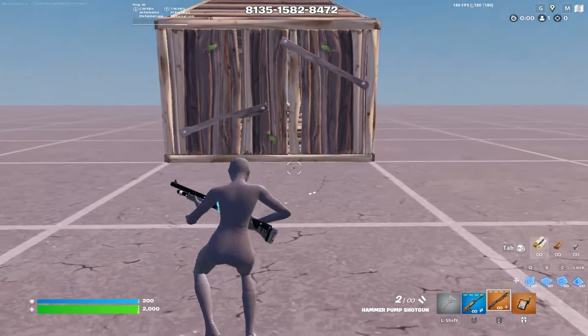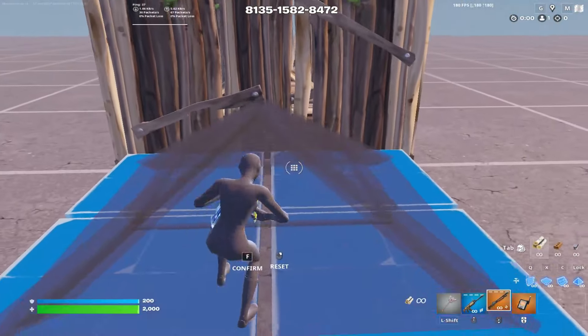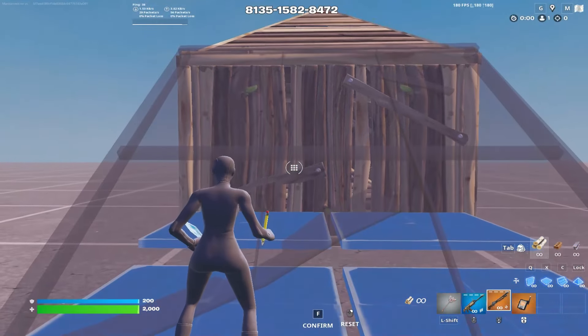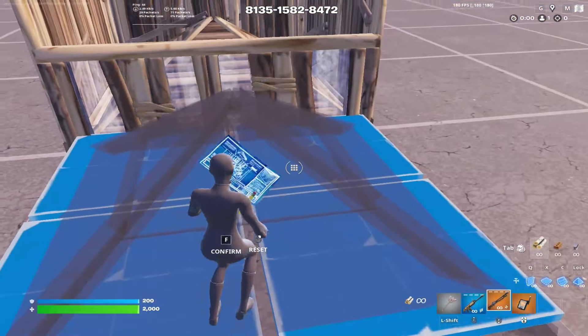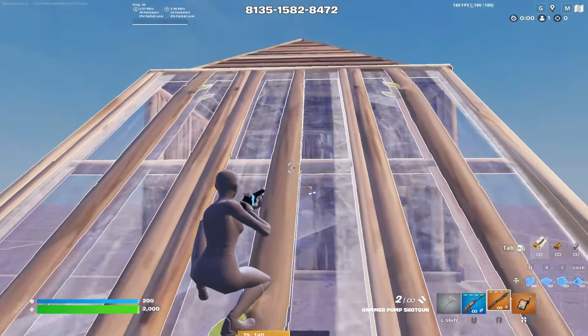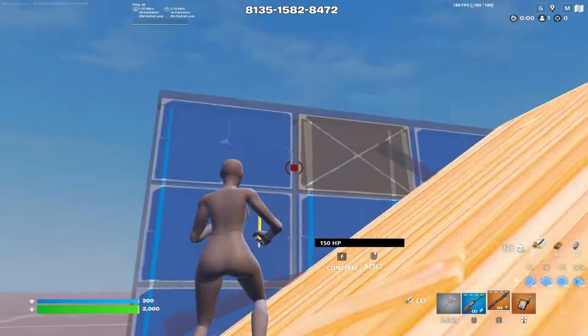A second way to approach an opponent's box is simply placing a cone so they can't make an edit out and piece control you instantly, and then editing the front two tiles of this cone up — especially if they make a wide-open edit on the wall. You edit these front two tiles of the cone up to block the shot, and place a wall to your left so they can't fully piece control you, giving you an exit route.